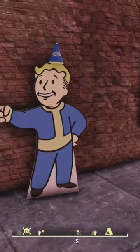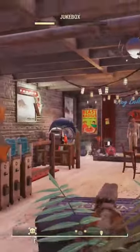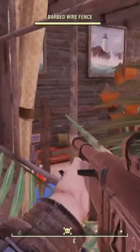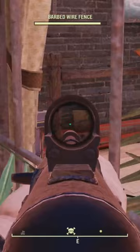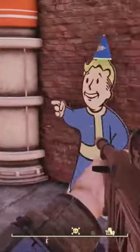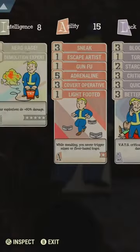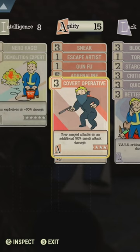Okay guys, so this right here is what we commonly know as a trap camp. This guy's got a vending machine, which you can see just over there, but this is very trap-looking. We've got a paper bag here — very trap-looking. But there's a way around this guys.